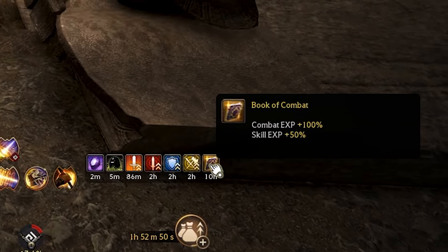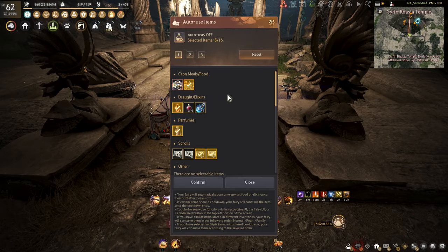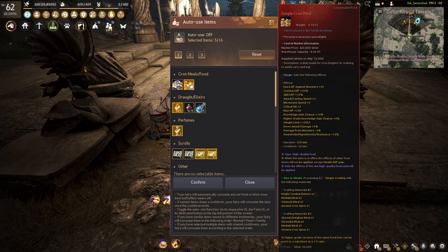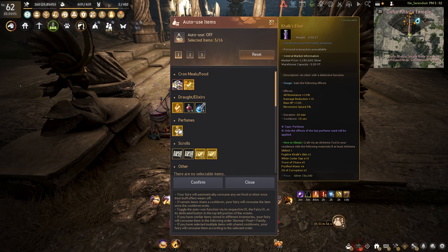If you have a Book of Combat, go ahead and throw that on there too. Make sure you have your Vel's Hard on. For your foods and buffs, you want to be running a simple Cron Meal, as this is only a 70 AP cap zone so you want as much monster AP as you can get. Then run the Frenzy Draught of Corruption, and I also run a Calyx Elixir for a little extra tankiness, some movement speed — it's really cheap to run per hour.